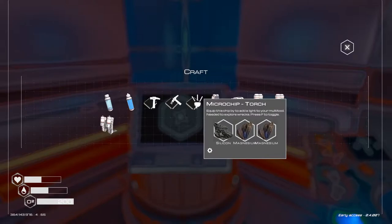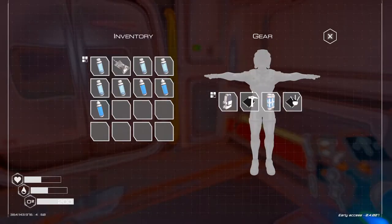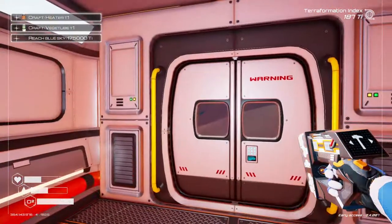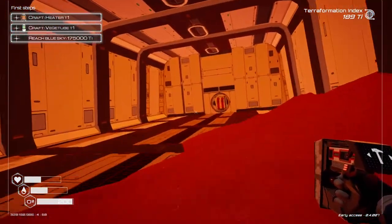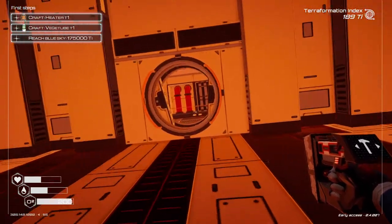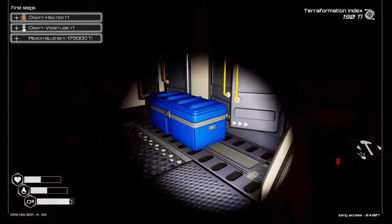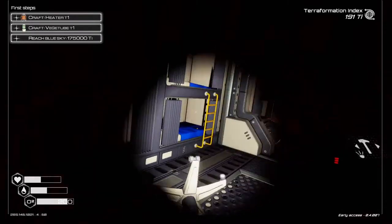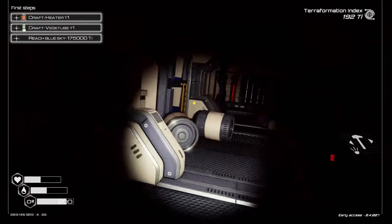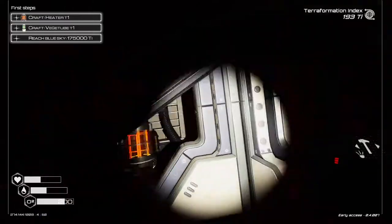Okay, I am back. The torch microchip is one silicon and two magnesium. I go ahead and do that. The backpack upgrade will give us more slots eventually. So now I have a light — let us go. Let's see what we can find. There's a lot of stuff we can disassemble, take apart, salvage. Apparently things are really big too, so it's quite easy to get lost. So there's fabric, a super alloy, seeds — we'll need that.